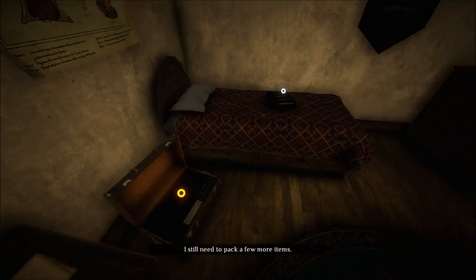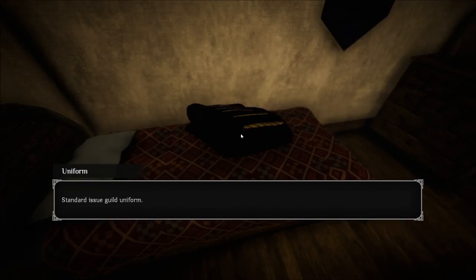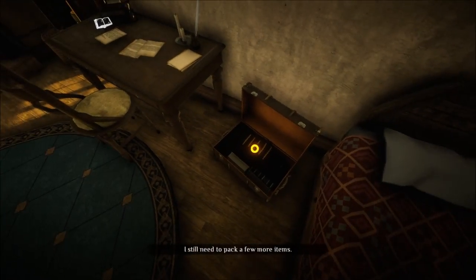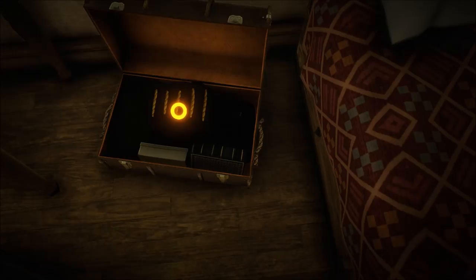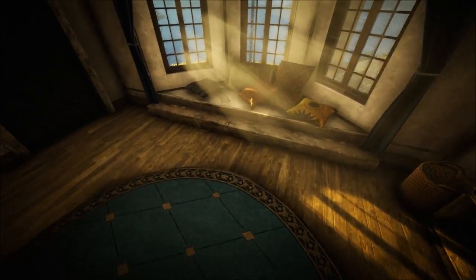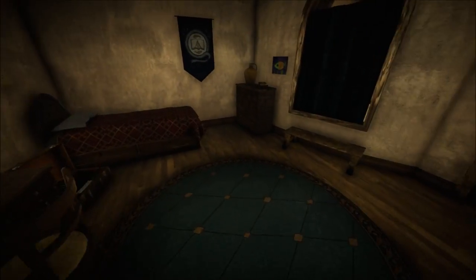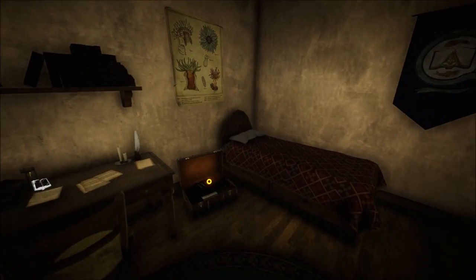I still need to pack a few more items. Standard issue guild uniform — I'd better pack this. I guess I packed it. Now I can zoom with the middle mouse button. There's my letter. This is a prequel, so these are the events leading up to the beginning of that game.